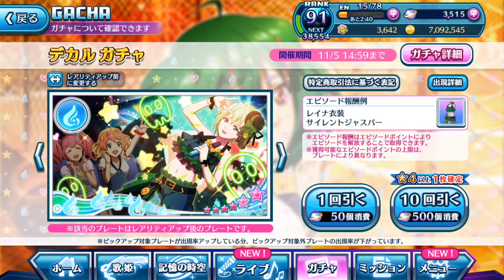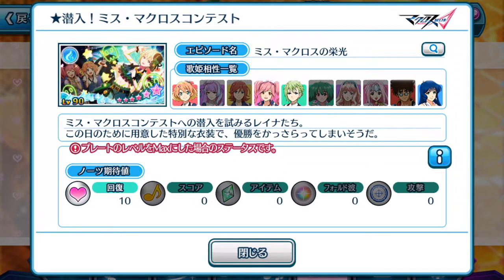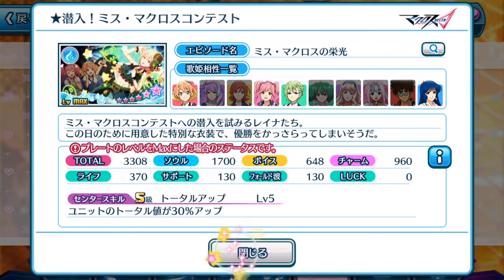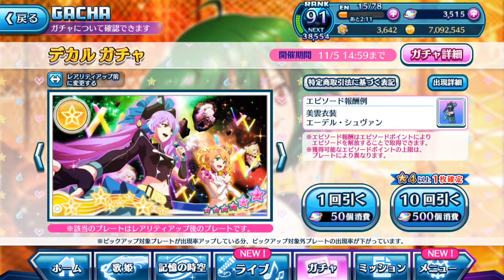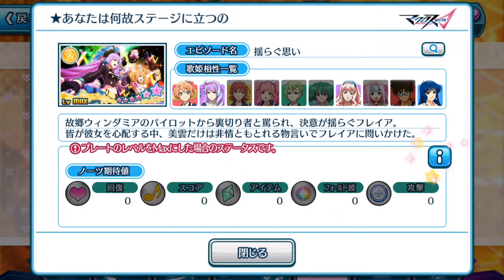There is also Reyna's episode plate obtainable from this gacha banner — it has a special note for recovery if you need it for mission clearing. Its life skill is pretty decent because of the trial second duration and the 50% boost in score, but overall Reyna's plate is pretty meh. The other secondary specialized plate for this banner is also not fantastic — pretty much the same as Reyna's, just without the special note attached.